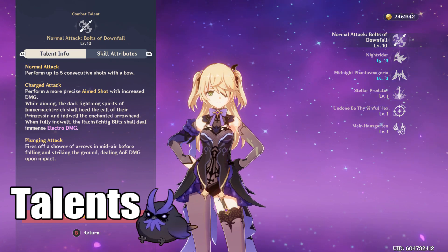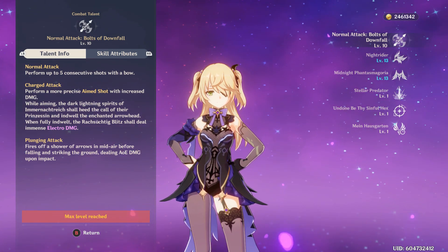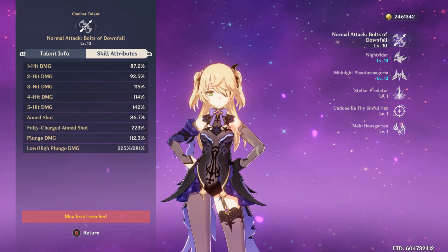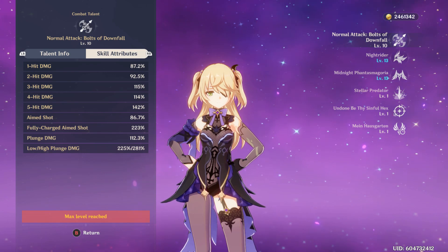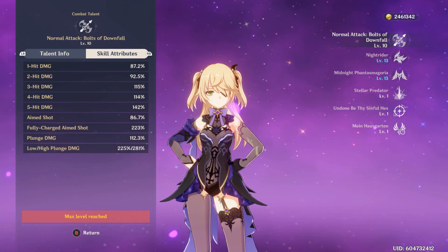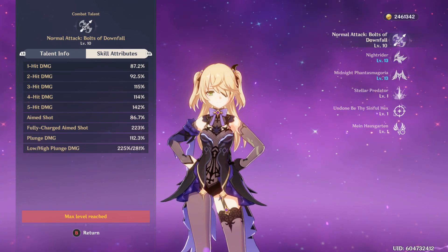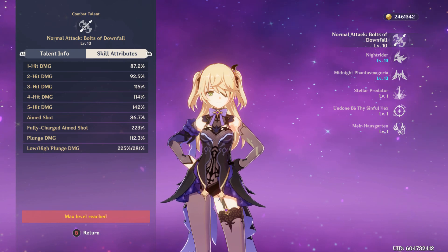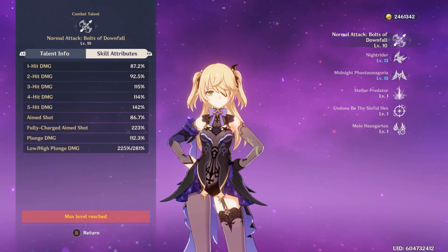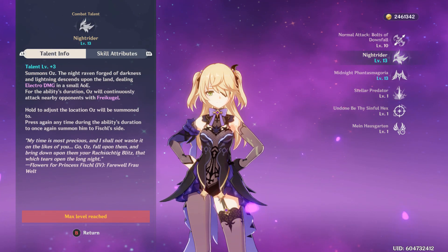If you're using her as a DPS, her auto attacks are going to be her main source of damage because there's actually quite a high modifier on these and she fires them off really, really fast. So you want a lot of physical damage bonus and attack percent bonus and you'll be dealing boatloads of damage using her bow. There are lots of great options for this as well.